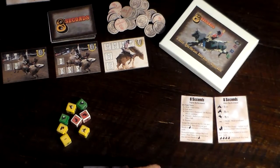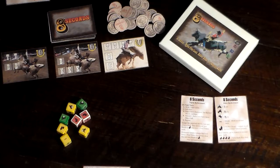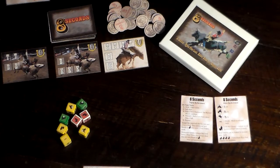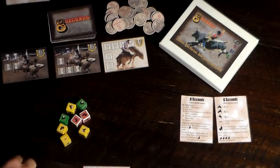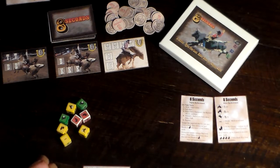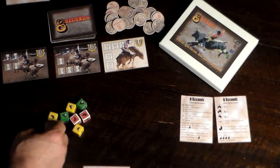There are two reference cards that give some information and also run through a turn. There are also foul tokens that can be earned throughout the course of a game — they are extra points at the end or can be used to re-roll clowns throughout the game.